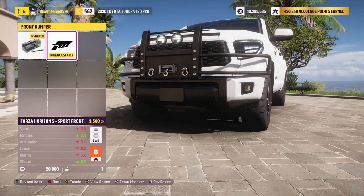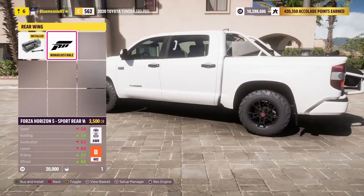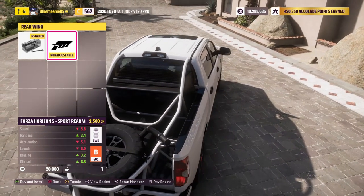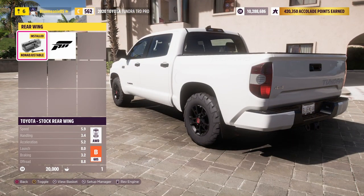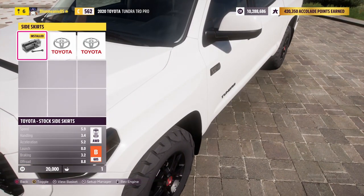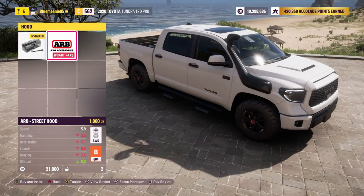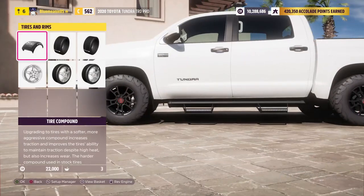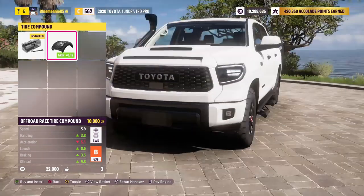Now what off-roading stuff can we do? We'll make it full Baja - just keep the normal tailgate on it. We're doing the metal steps, and then we got the big snorkel again. We tested in the last video - if you guys haven't seen that you should probably watch it - the snorkels don't work because they don't let you go underneath the water enough.